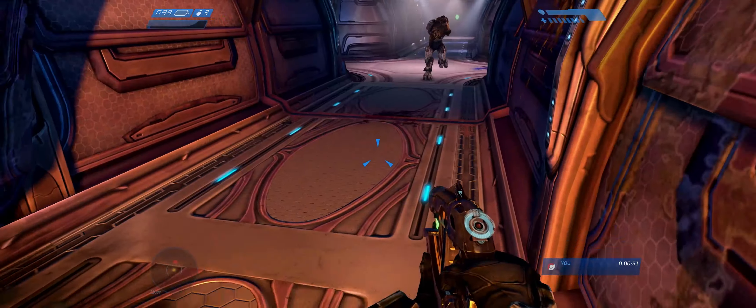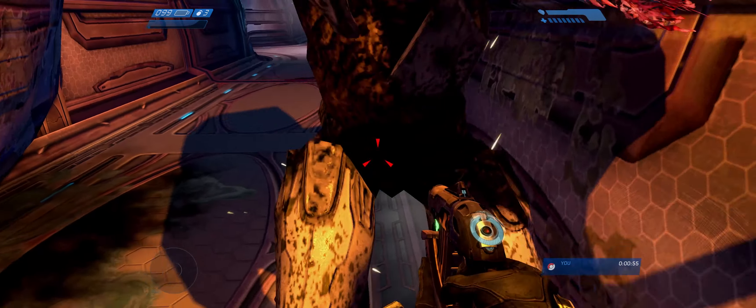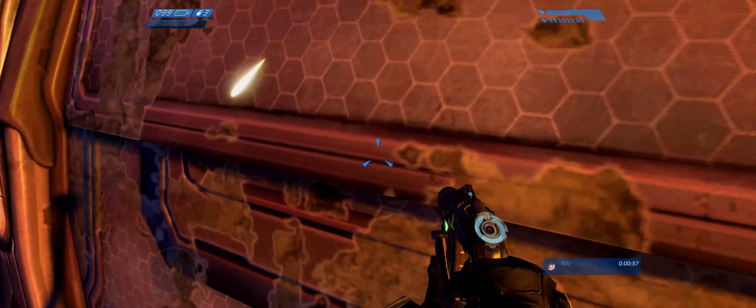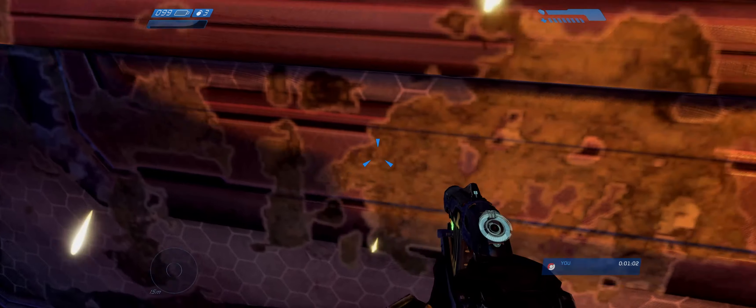Let's get his attention and have him follow us through the end of this hallway. Once we get into the corner, we want to wait for him to get close enough. Once he's close enough, jump on his head and crouch over him, and we'll walk off.